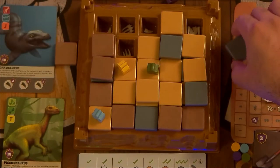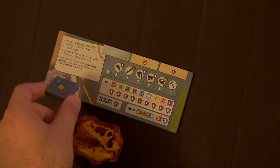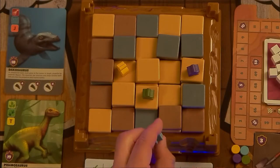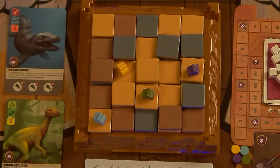If any tiles fall off the dig site while you're doing this, you get to claim them, which gives you fragments you'll be able to spend on stuff at the market later.